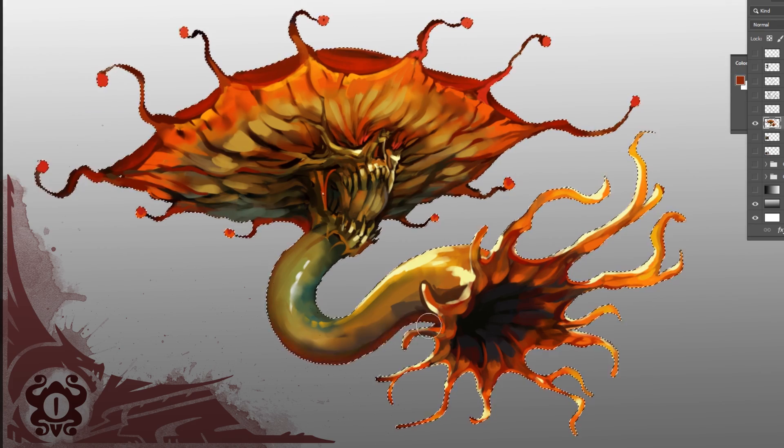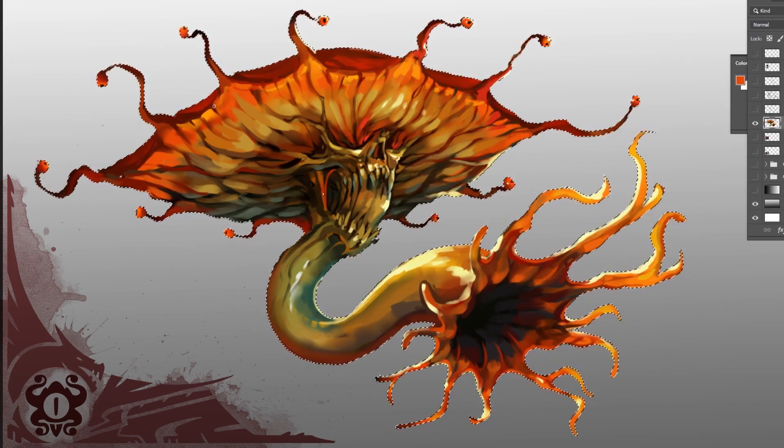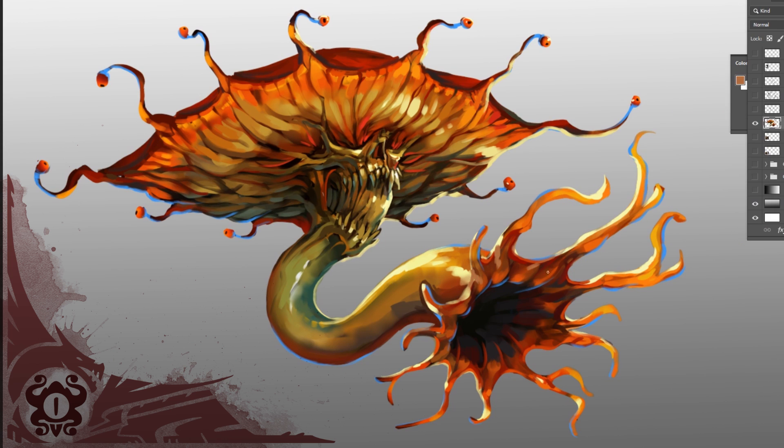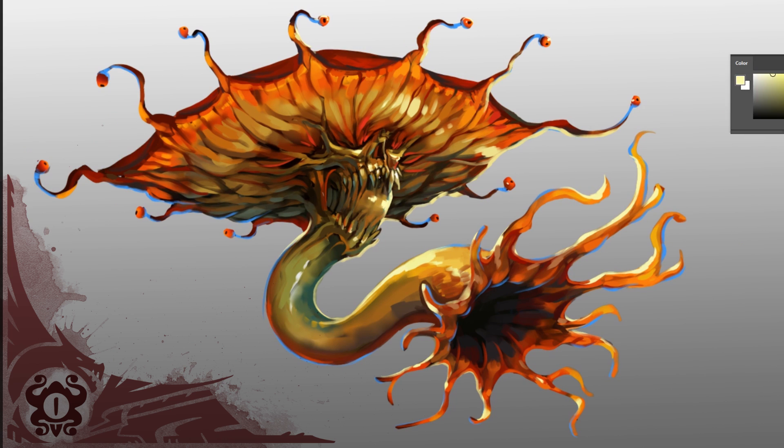These otherworldly toxins can cause nightmarish hallucinations, vile curses, or even cause adventurers to vomit more fungal enemies to fight. Some Mad Trips enjoy slowly suffocating their victims using their long tube-like stem, parading them around against their will like a false body. For the Mad Trip's only love is decay, which it inflicts with voracious delight.